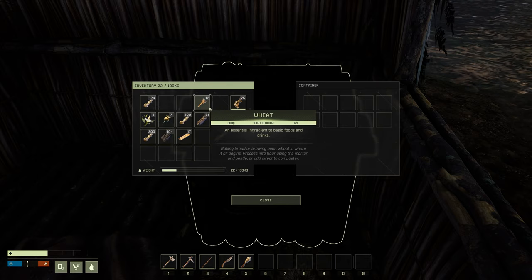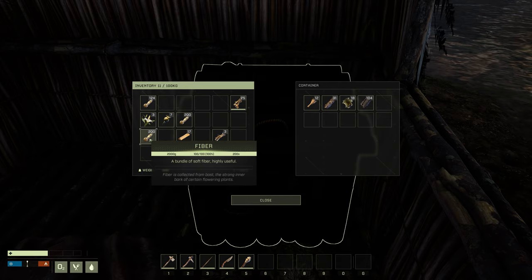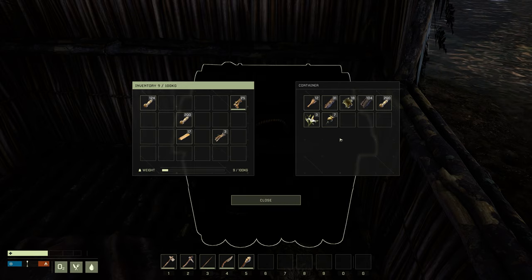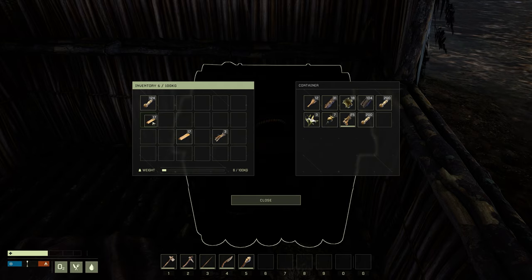Now we can put everything inside here — like the leather, the fur, the charcoal, the things that are weighing us down. We can make another crate as well. We're just making ourselves a little bit lighter.